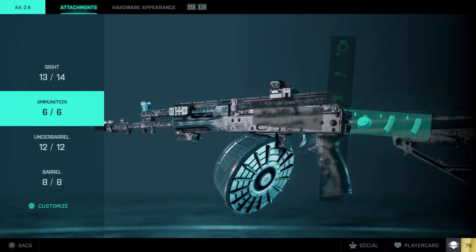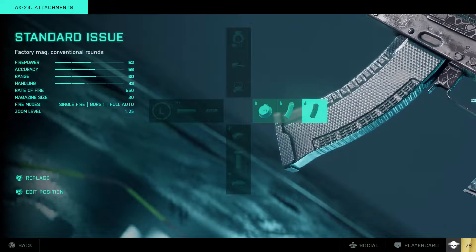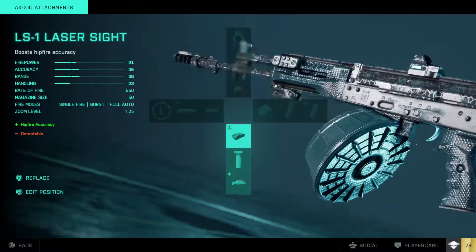For the ammunition or the magazines, I only use the standard issue max. The reason I don't use the higher power rounds is because they cost me the rate of fire — it goes down to 600. It does more damage, but I'm gonna stick with my rate of fire.